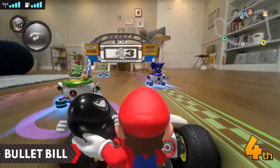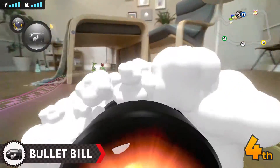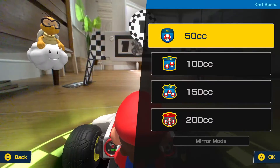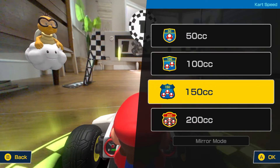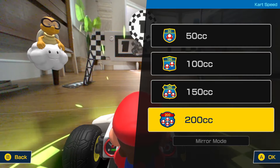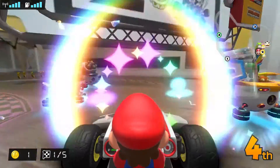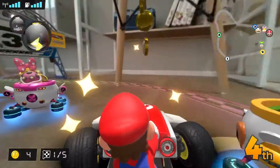You can enjoy classic Mario Kart tactics with these items. For example, by using the bullet bill item, you'll temporarily blast through the course without needing to steer the kart. Classes range from 50cc to 200cc. The higher the class, the faster the real karts go. You can select a class that matches the course's size or your skill level.